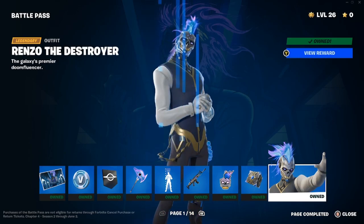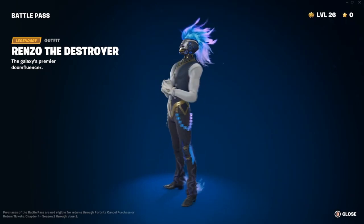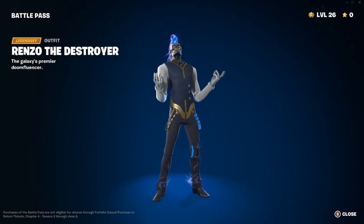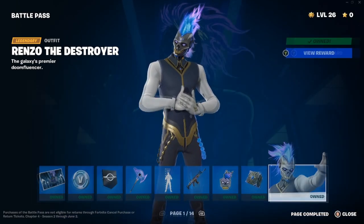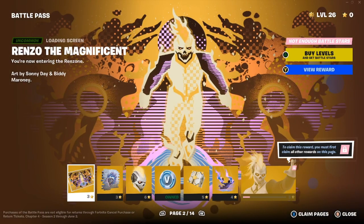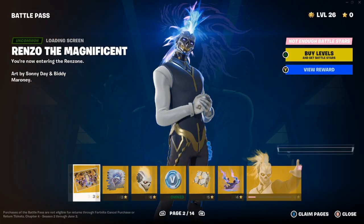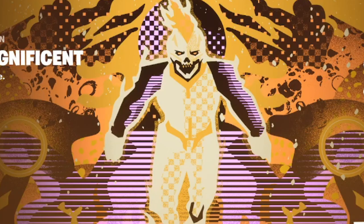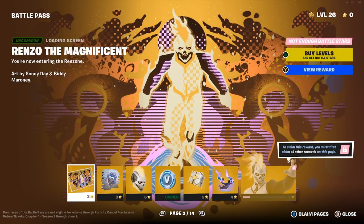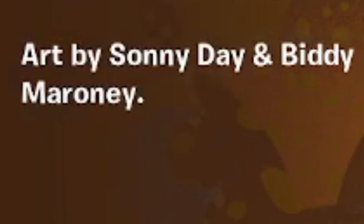One of Faded's favorite outfits is Renzo the Destroyer — obviously everyone gets this skin at tier one. Scandal — it looks clean. On page two, I've only claimed the V-Bucks so far. Page two has the Renzo the Magnificent loading screen — love the loading screen, pretty nice. 'You're now entering the Renzone.' Art is by Sunny Day and Biddy Moroni.